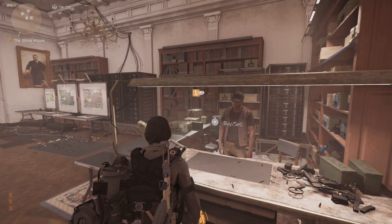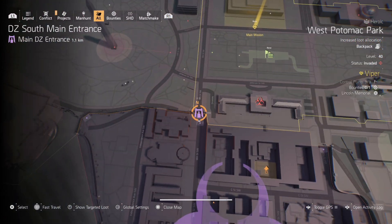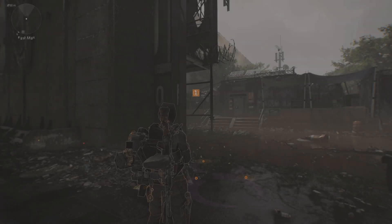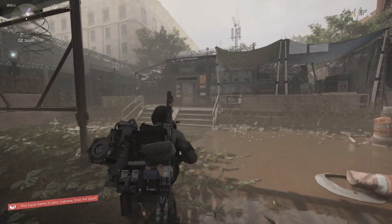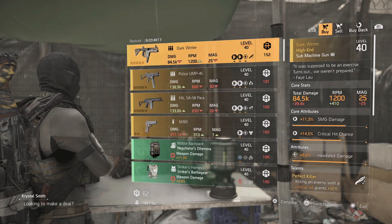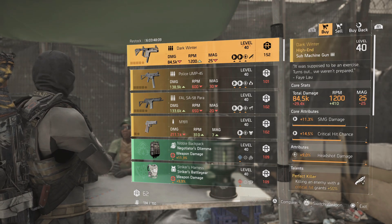There's just one more item I really recommend, but you are going to need Dark Zone credits for this one. It's at the DZ South main entrance. If you guys watched my video where I made a 14 million DPS build with an SMG and I was using a particular SMG you can only get from the Dark Zone — well, this is your week. You have one full week to get it. It's a Dark Winter.